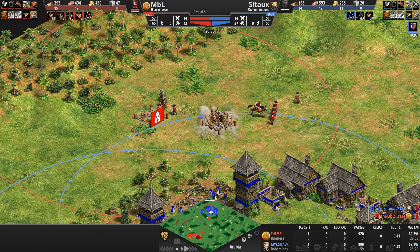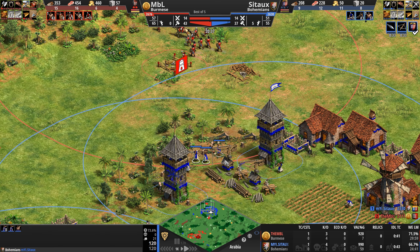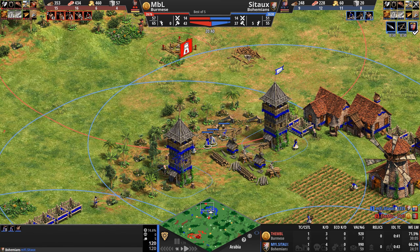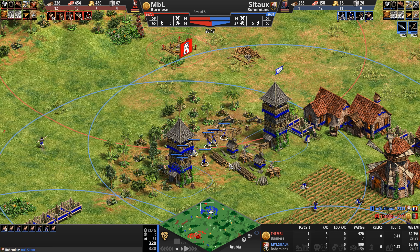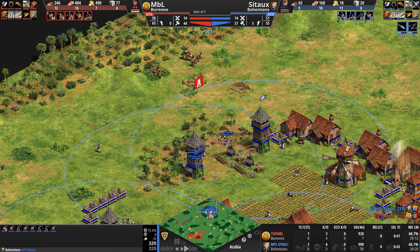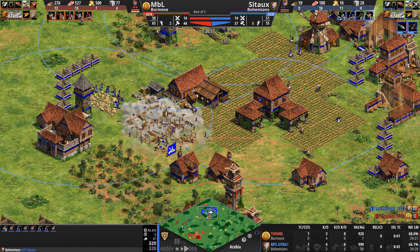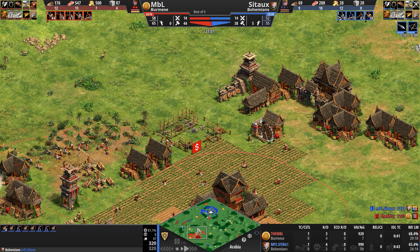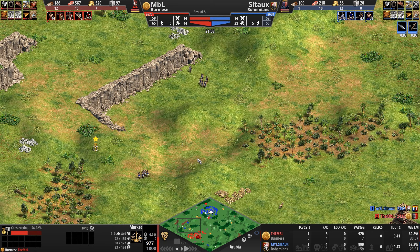Let's see the opponents' bases. Red is completely open to the north and completely open to the east. His primary gold is nice and secure in the back, as is his primary stone — decent resource location for Red. But the base is very hard to wall off. He's starting to create some kind of wall, but it'll take a lot of wood and a lot of villager downtime to do that.